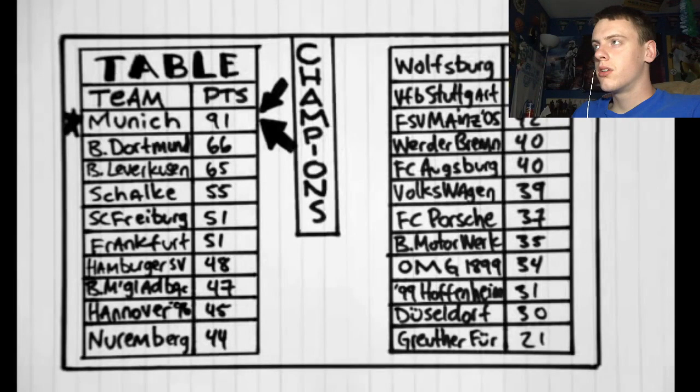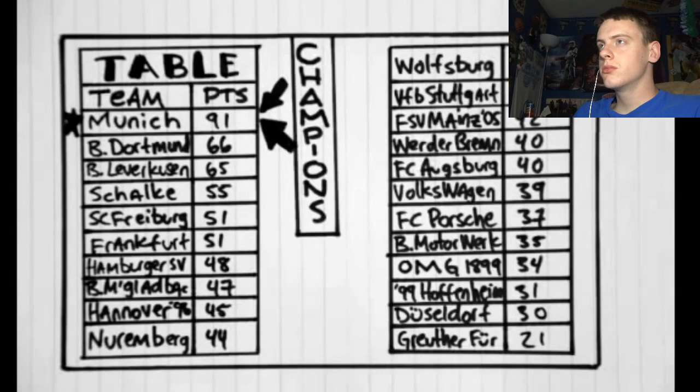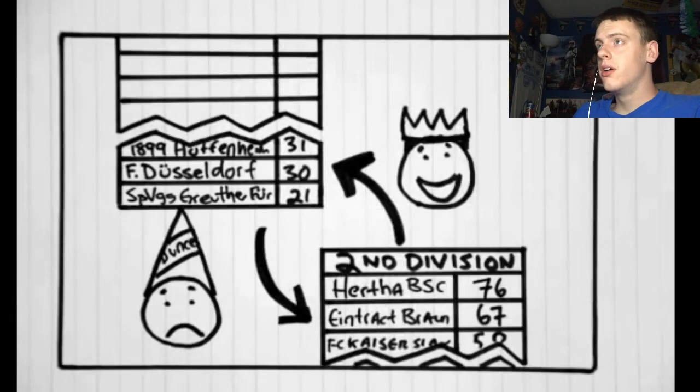Before the season closes, there is one small bit of housekeeping: Number Two — Relegation. Using the German league as an example, every year when the league concludes and the champion is crowned, the three teams with the least amount of points are kicked out of the league. This process is known as relegation.